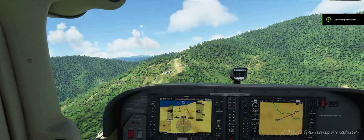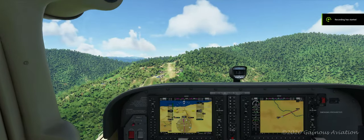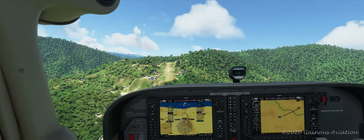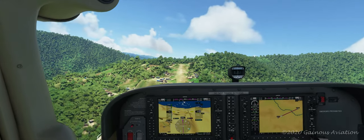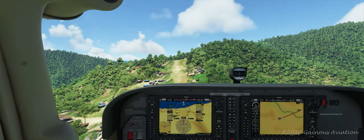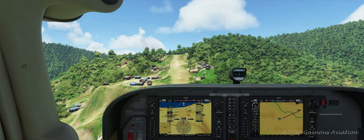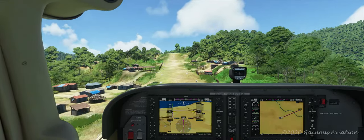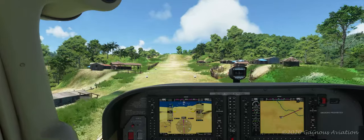Here we are at the famous, dangerous, and one of the most challenging airports in the world — Bugalaga in Indonesia. I'm flying in now on a Cessna 172, and the actual airstrip is an incline. Let's see how I do here.